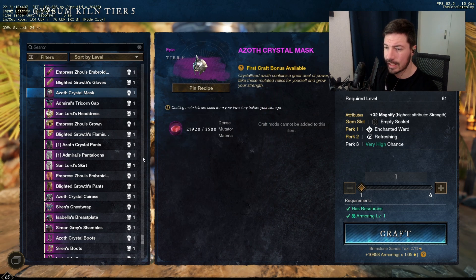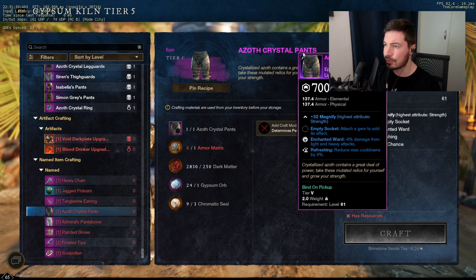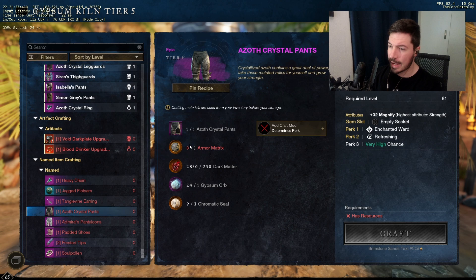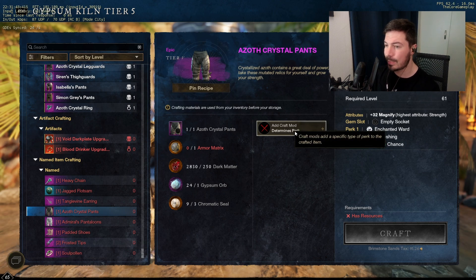For example, it comes with Enchanted, Refreshing, and 700 gear score. Why is this important? Well, if you scroll all the way down you'll see that even if we are only 700 gear score, the third perk is going to be random — you can see there's a very high chance for it to be random. But you can always change it. For example, I have my Azov Crystal Pants here, and if we get an Armor Matrix we can change the last perk.